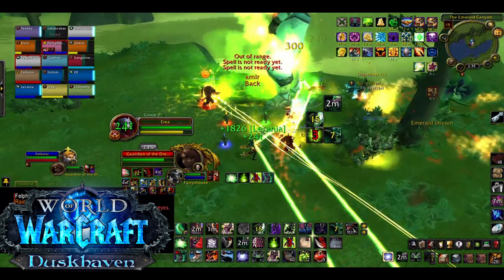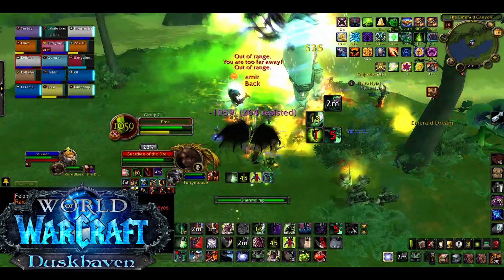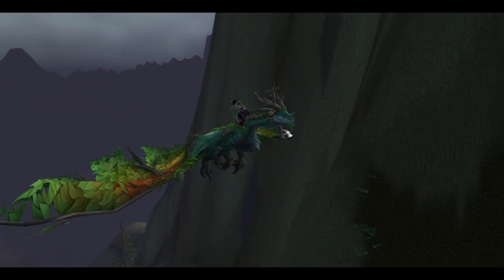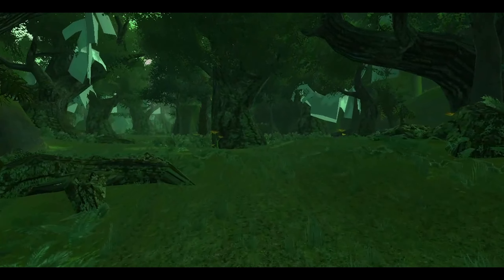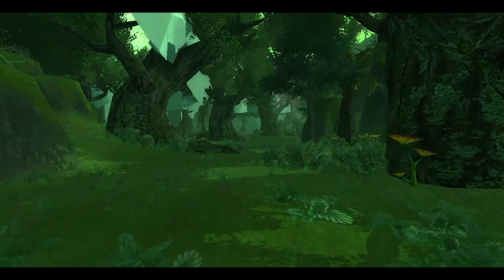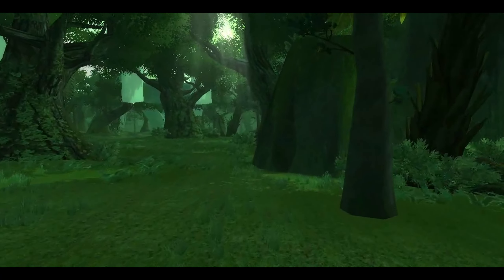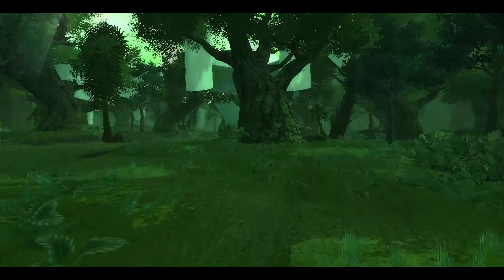It's a good idea to tank swap to avoid having the dots stack too high. If you die — and there's a high chance you might — run back and rejoin the fight ASAP. It's a fun fight, chaotic as hell, with so much damage going around and things to avoid. Kill her and you get some Nefarian loot and the fancy emerald drake mount.